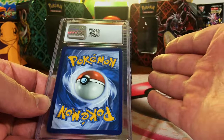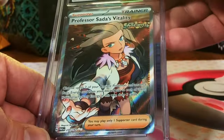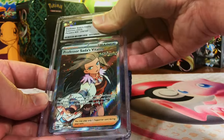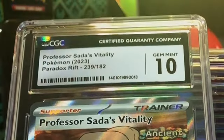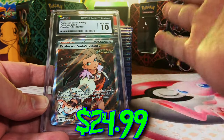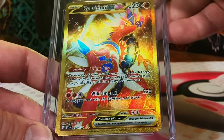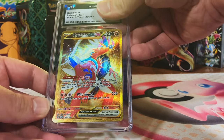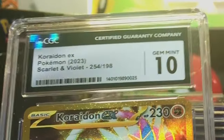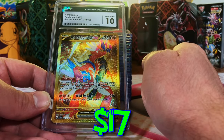Professor Sada's Vitality Full Art from Paradox Rift — again, it's gotta be a 10. Holy — with how excited I am, I am literally getting exhausted, I'm freaking out over here! Let's keep it going. The Koraidon EX Hyper Rare — I'm gonna go with a nine. Five — son of a gun! We only have five cards that are not Gem Mint 10.